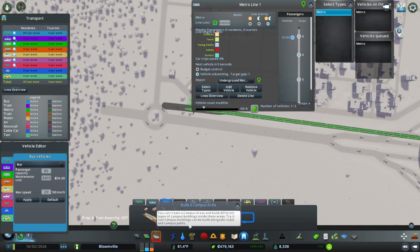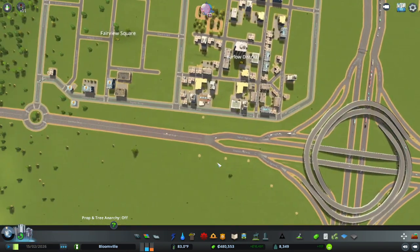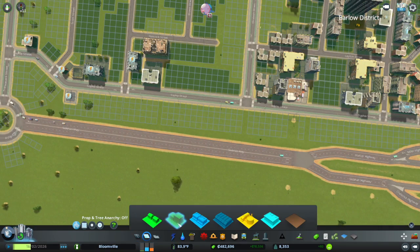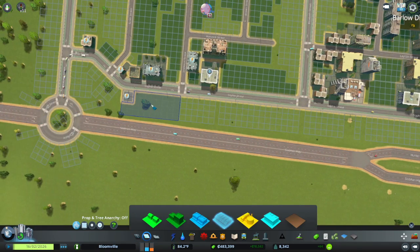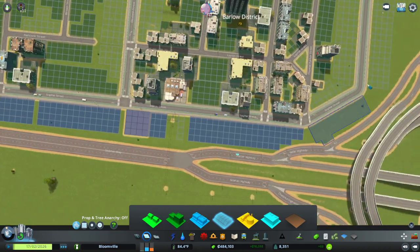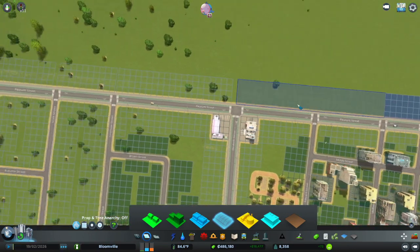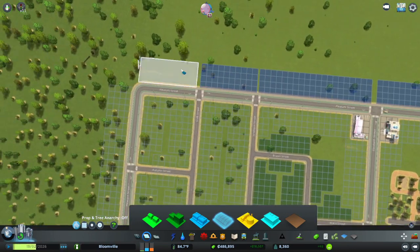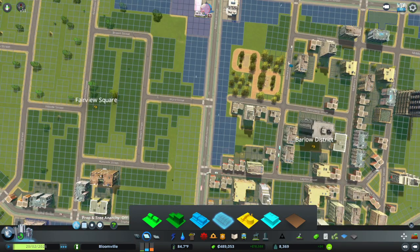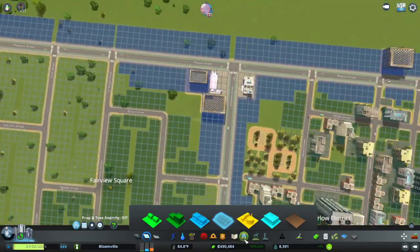I'll get two trains — that's fine. The power will come shortly. Actually I'll zone all of this in with high density commercial, because there's demand for commercial right now. They do need highly educated workers but I think that will be fine.